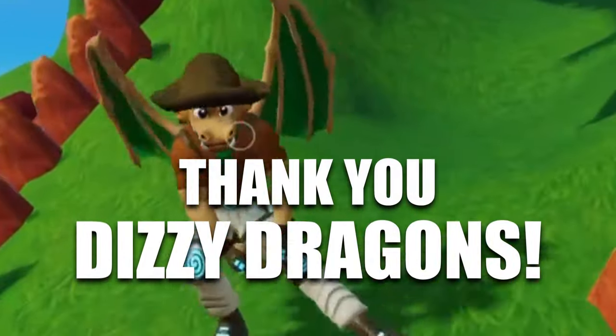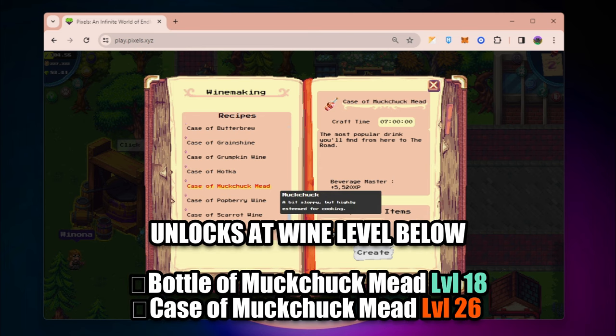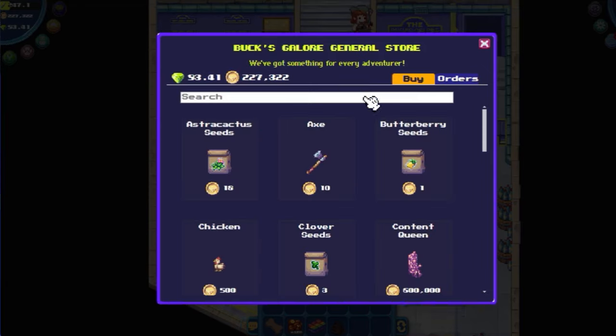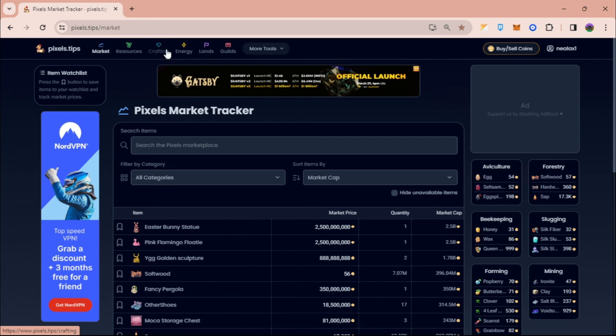What I do every day is craft two to three batches of mock chuck mead. The way I do it is I plant the ingredients — the mock chuck — and I get honey from Lance. For the cooking mix, you can just buy it from Hazel and it's not going to cost you that much. That's basically it.